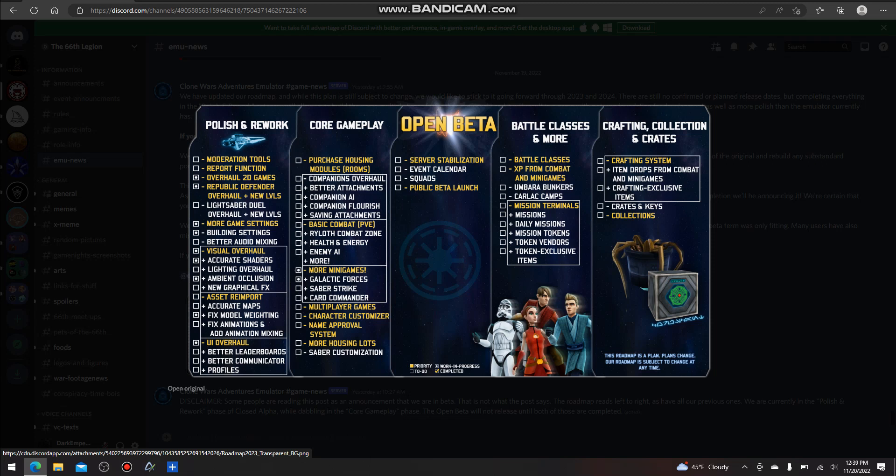After all that stuff is taken care of, battle classes will start heading out. Their main priority will be battle classes, experience from combat in mini games, and then of course the mission terminals. Then obviously crafting, collection and crates — the crafting system and the collections.